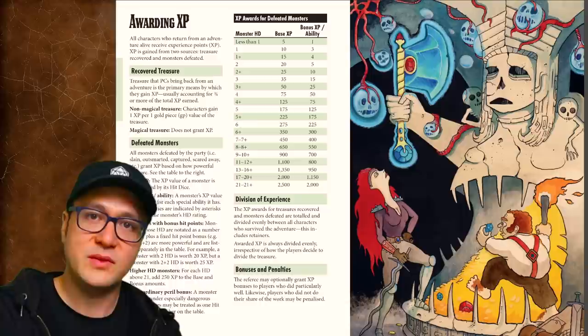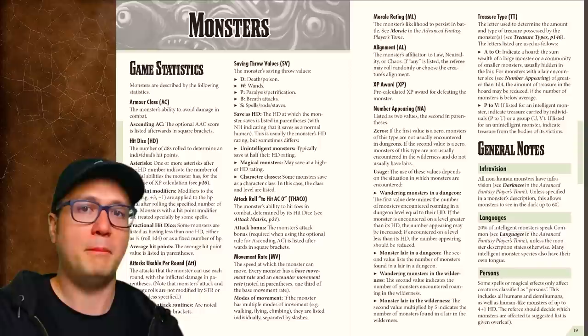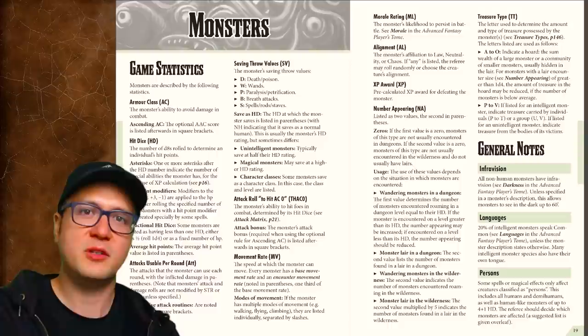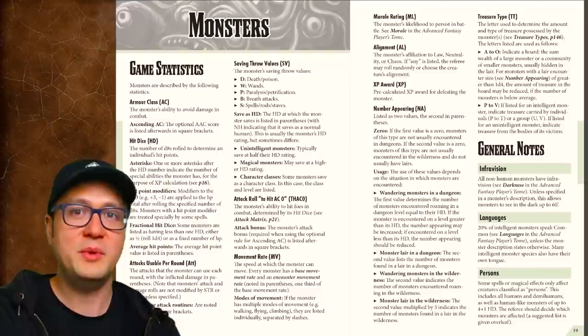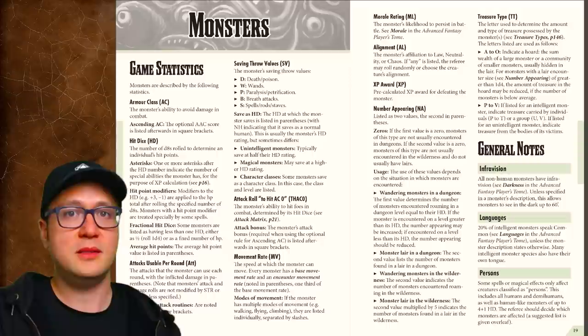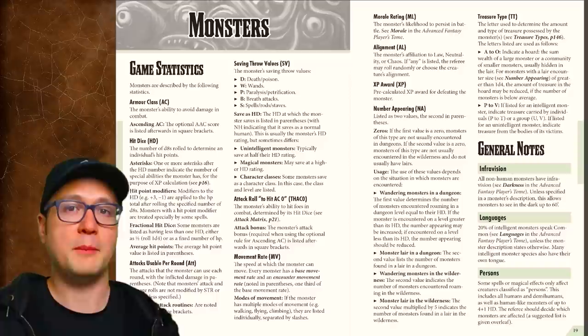So what is standing between you and the loot most of the time? Monsters, as the game calls them. I really tried hard to rationalize away this term, but I just couldn't. 'Monsters' is the wrong term for this chapter, which is composed of hundreds of stat blocks of not just monsters, but humans, demi-humans, and regular animals like bears and dogs. It would have been great to have each of these categories in separate sections, but they're all just thrown into one heap called monsters.